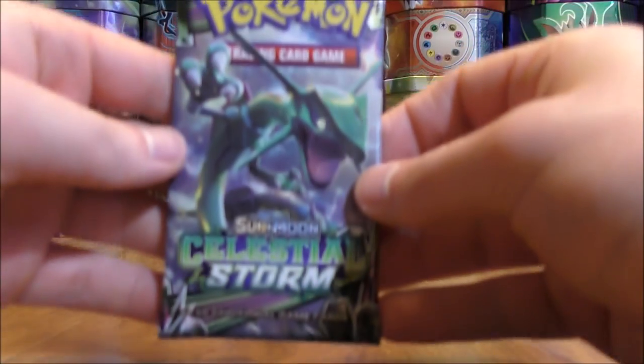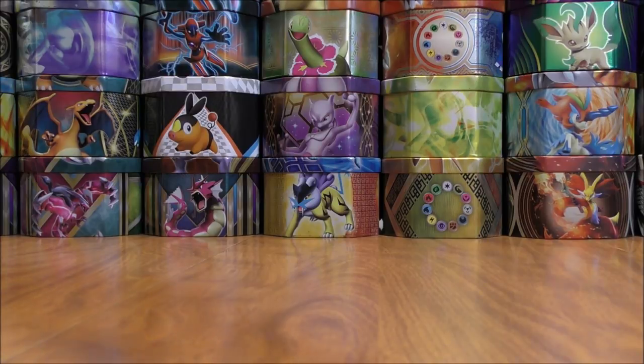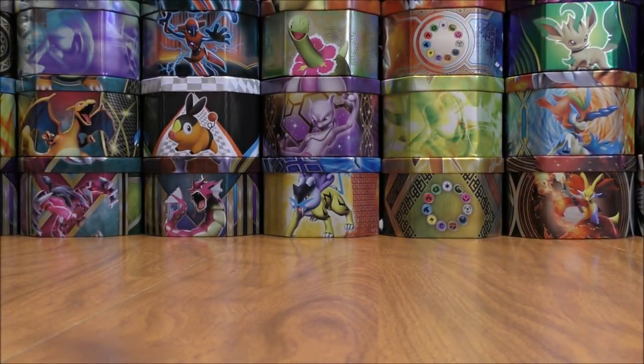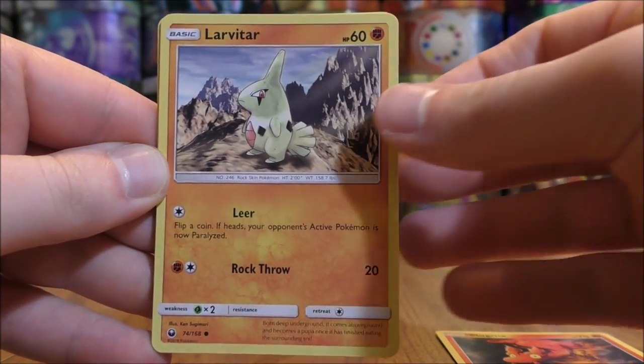Let's go to a Rayquaza cover artwork design pack. Going into the release of Lost Thunder, Rayquaza GX Vikavolt was my favorite deck. Now you see that deck with Zeraora GX — it isn't as good in my opinion but it's still solid. Slugma starts this pack, Magcargo — very good. Larvitar.